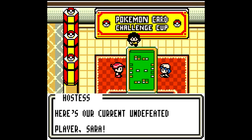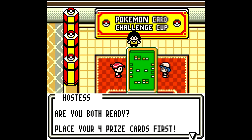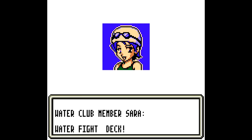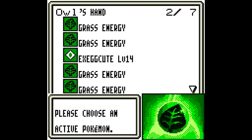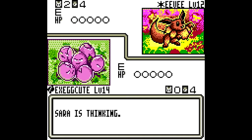Challenge cup is underway. The current undefeated player is Sarah. Next challenger: Owl. Are you both ready? Place your 4 prize cards first. Start the competition. Water club member Sarah, water fight deck. Okay, let's execute — we had that before. We don't start and we fight against Eevee. Not good.